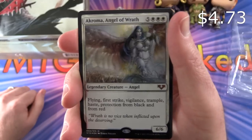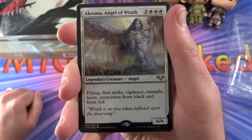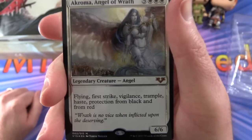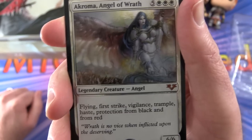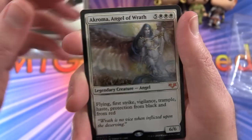Akroma, Angel of Wrath: Legendary Creature Angel, 6/6 for eight mana with flying, first strike, vigilance, trample, haste, protection from black and from red. Holy moly — how much more protection from things do you want? Fantastic.